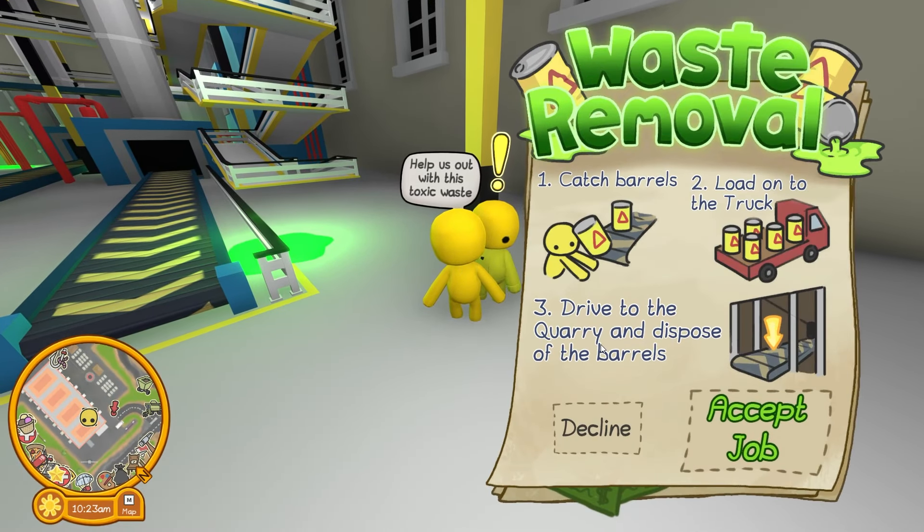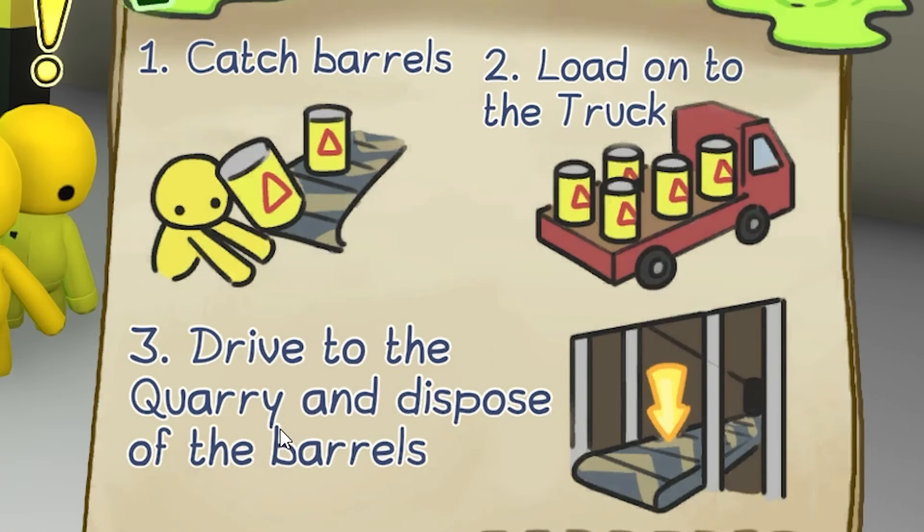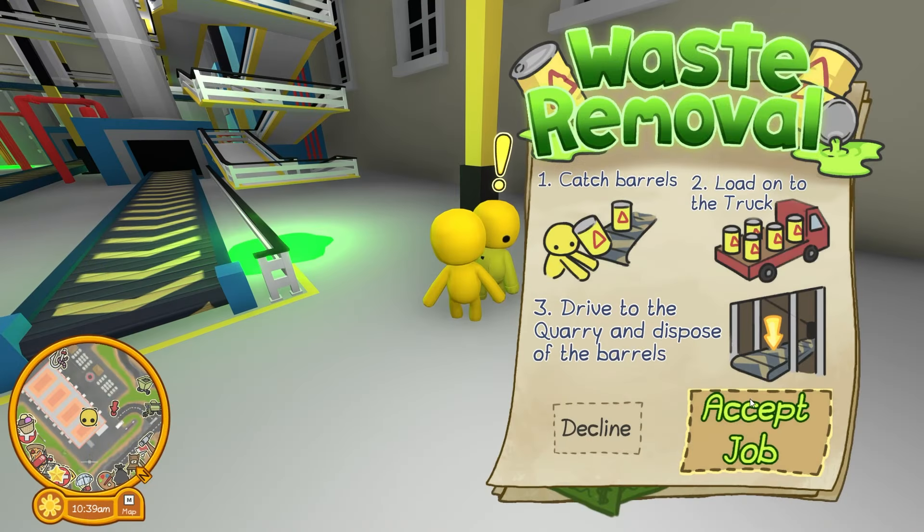It says this is a waste removal job! I need to catch barrels of toxic waste from a conveyor belt and load them onto a truck, then dispose of them in a quarry! This job sounds so dangerous! What should I do? Part of me wants to decline, but I need more money so I can get a pet! I could get covered in toxic waste if I do something wrong! It's super important I don't mess this up! I'm just going to roll up my sleeves and do the best I can!